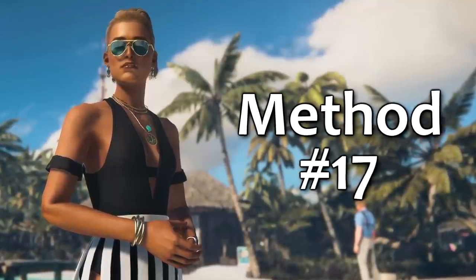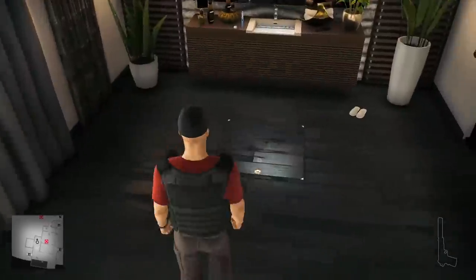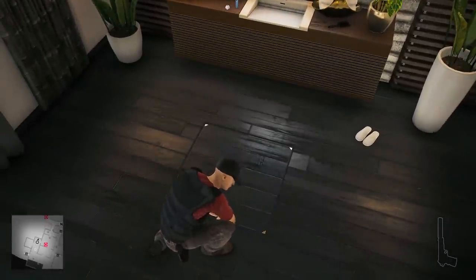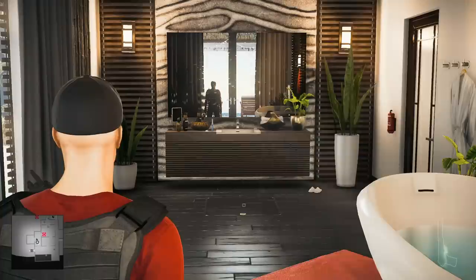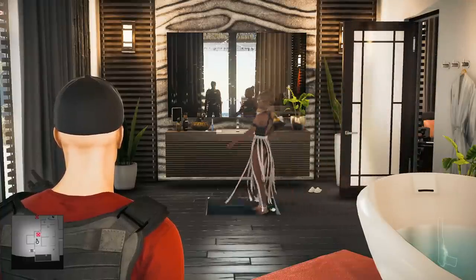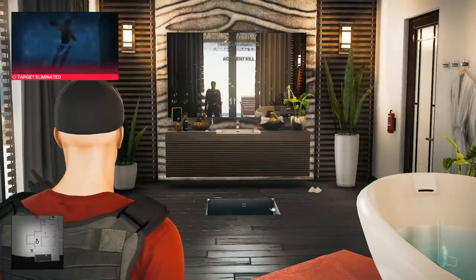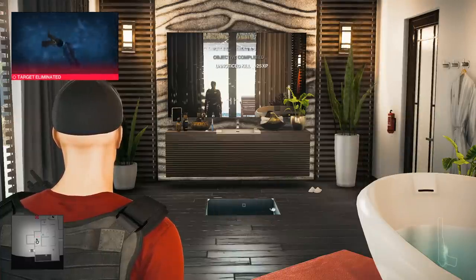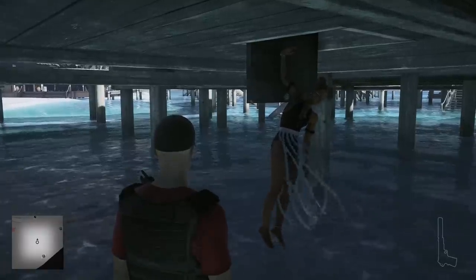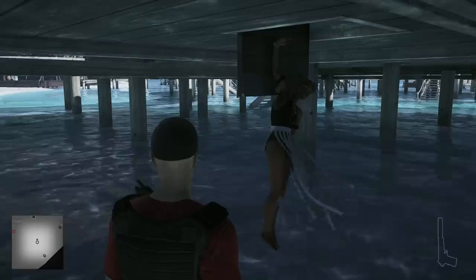Method number 17. While Ms. Vatrova is using Jason Portman's laptop, we'll remove the safety pin from the trap door in the bathroom. Then, when she's done, she'll make her way into the bathroom and — Good work, 47. Ludmilla Vatrova has been permanently retired. Just hang out underneath the suite. Well, as long as she's dead, I couldn't give any less of a fuck.